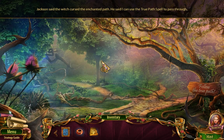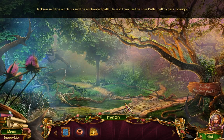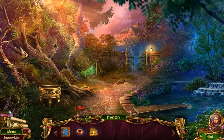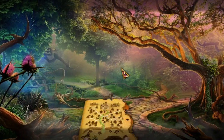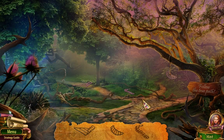The NPC said the witch cursed the enchanted path. He said I can use the true path spell to pass through. Maybe we can't get collectibles right now. So what can we do? Oh, scroll with spells — I thought it said scroll without spells. Let's go.